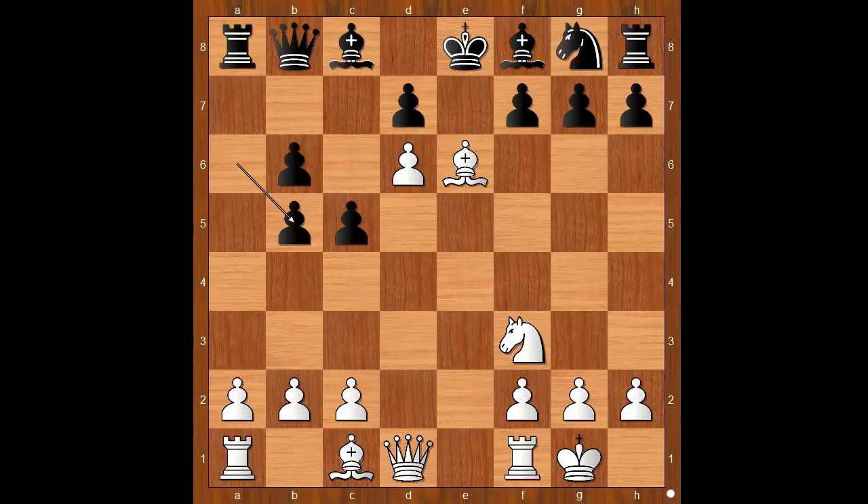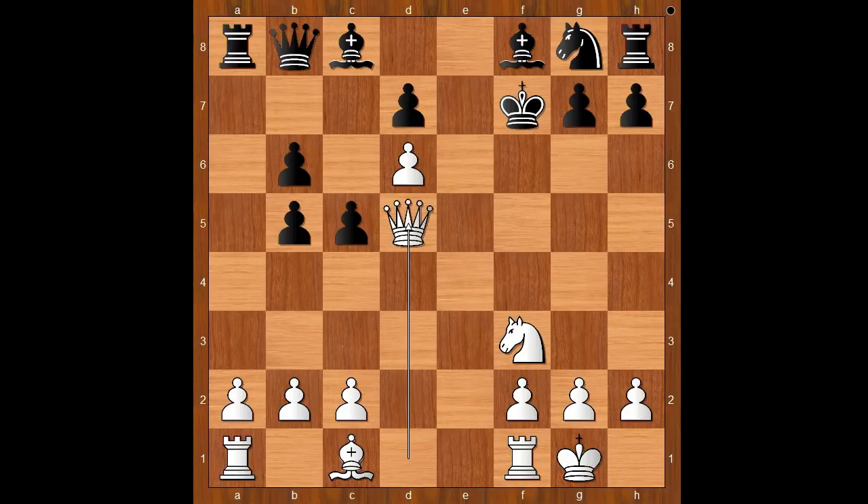Perhaps bishop to d5 looks like a sensible move — do you agree? Prince Dadian played bishop takes on f7 check. Prince Dadian enjoyed hunting kings! King takes bishop, queen to d5 check, king to e8, rook to e1 check, king to d8. White to move.